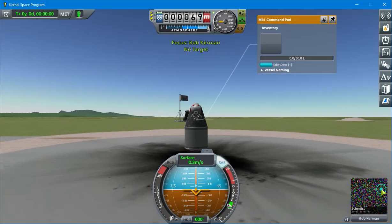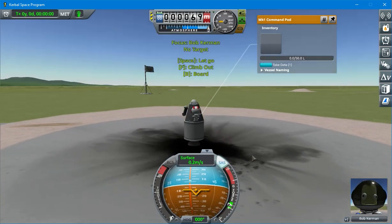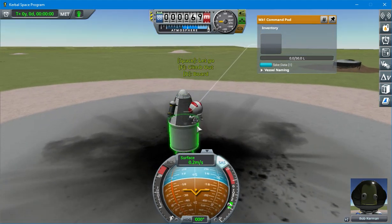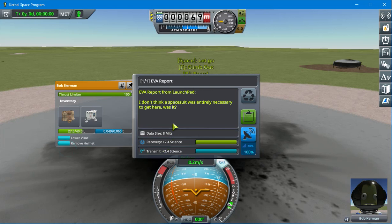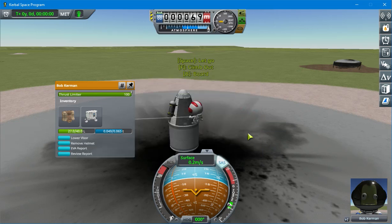And let's do an EVA. Go ahead and get out. Here we'll do an EVA. I don't think a spacesuit was entirely necessary to get here, was it? So, let's keep that experiment. There's some good science.